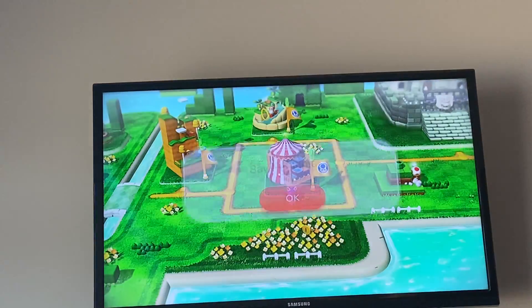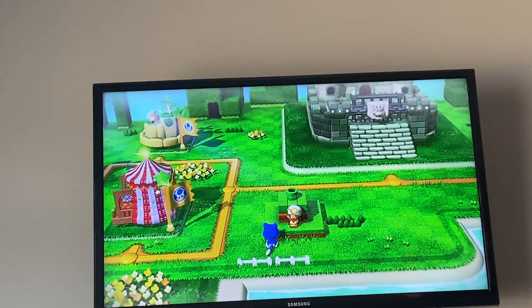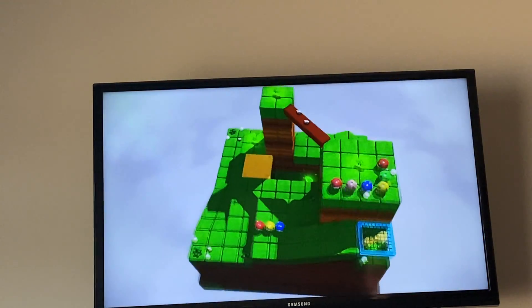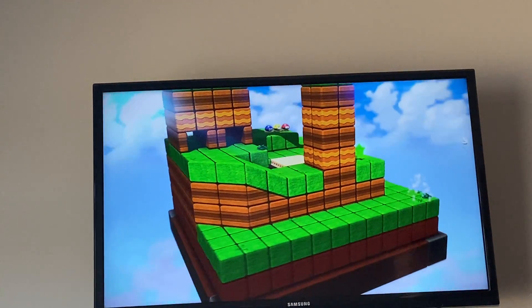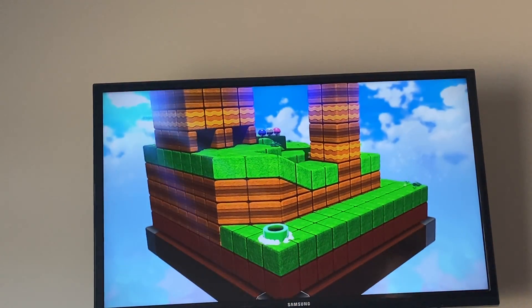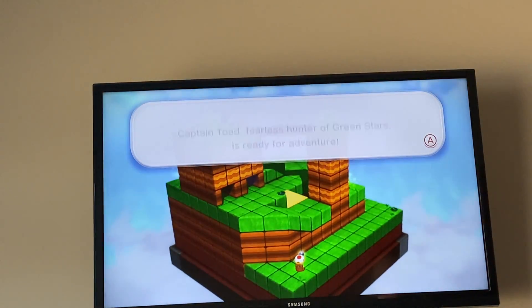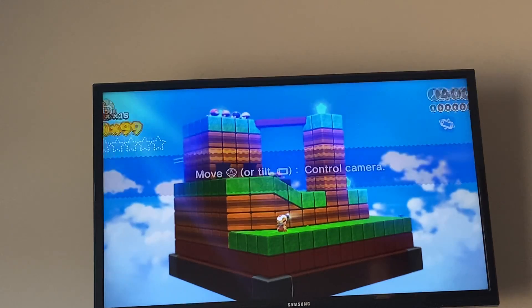For each world there is either a Captain Toad level or a mystery cube level. Well, this time there's a Captain Toad level. This one there are five green stars that you have to collect — there's always five. And you get those five green stars. You can control the camera. Alright, there we go.